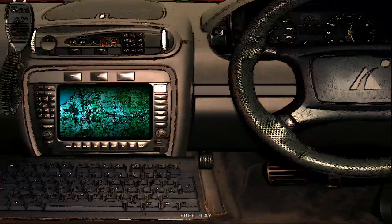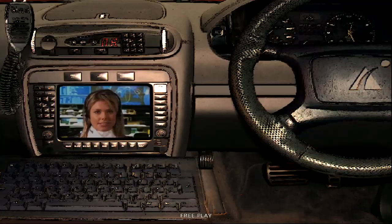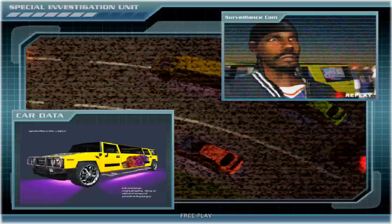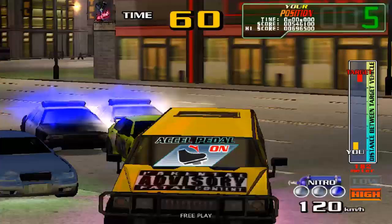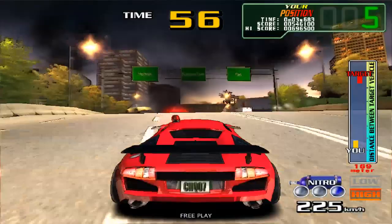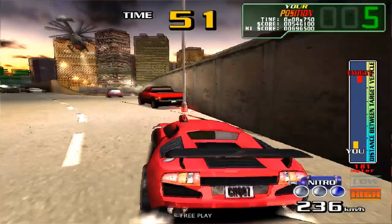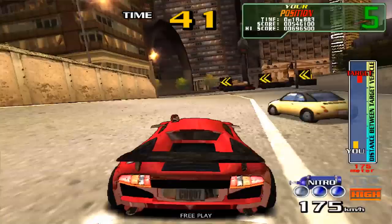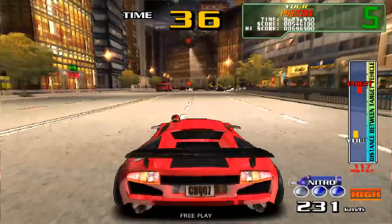Nancy can give you different responses depending on how well you did in the level. This is the final level — the limousine has been supported by a squad of cars, which can only mean one thing. Take out the smaller cars first. This level is really, really tough. The limousine we're chasing is surrounded by three other cars, and you want to avoid touching them as much as possible because they just slow you down.